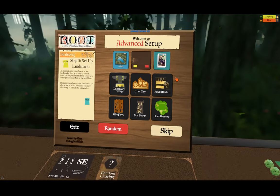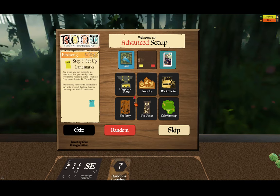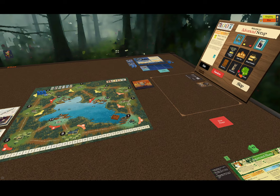Next up, we can choose to have landmarks. If you don't wish to have any landmarks added to your map, you can hit skip. Otherwise, you can choose up to two of your own choice. If you want to let fate decide, you can do that too. This map already comes with one of the landmarks — the fairy. If you choose the fairy over here, when the landmarks spawn, this fairy will disappear. Otherwise, if you use other landmarks, the fairy will remain. This is a choice that can be made by your group.